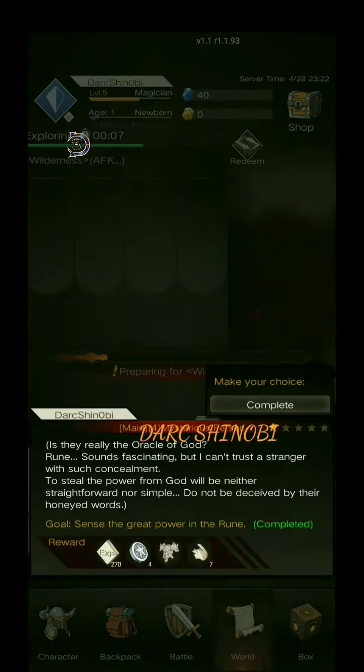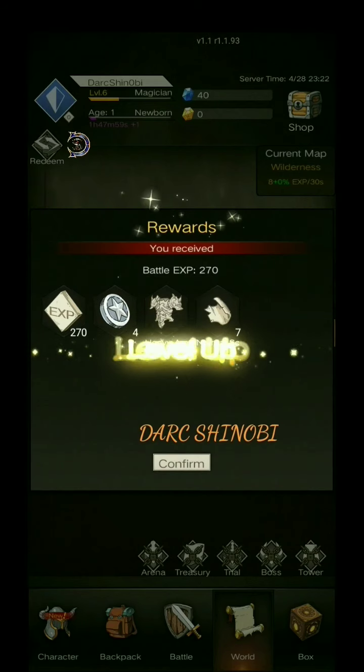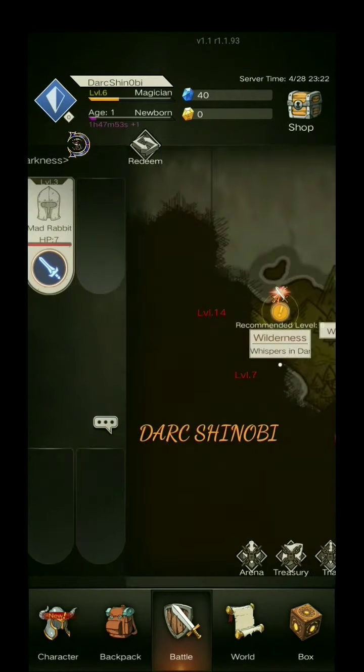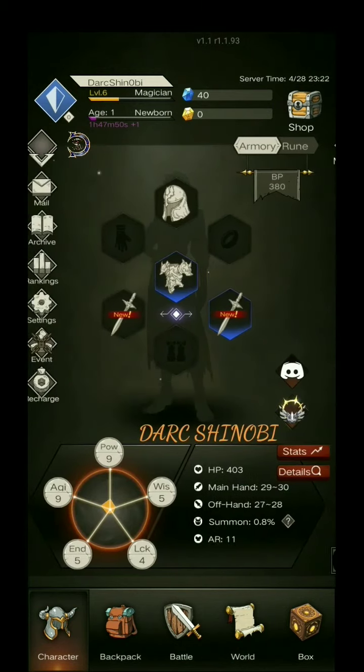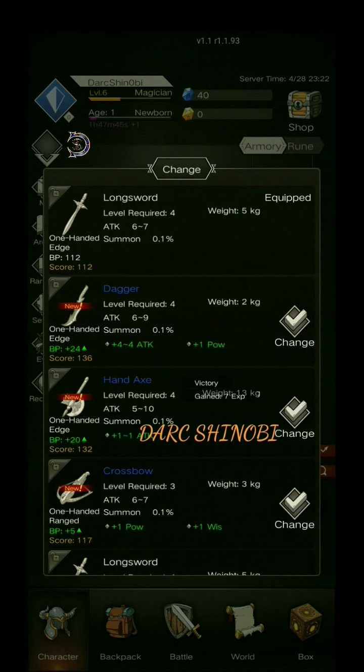For now I just want to give you an idea of the game — more just the battle and how it works. Runes sounds fascinating, but I can't trust a stranger with such concealment. To steal the power from God will be neither straightforward nor simple — do not be deceived by their honeyed words. We just leveled up — level 6 looking good. I'm going to just keep starting the next missions; I don't want to ruin the stories for anyone, so I'm going to stop reading those and just play. We're going to equip our gear and I'll be ending this video soon — I just wanted to give you a sneak peek of what the game was like.